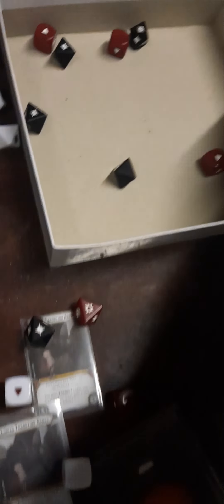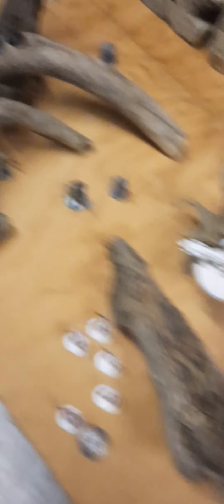Those droids have surge but didn't get any surges, so I'm not worried. The Magna Guards rolled guardian and blocked the hits — nice! That's the end of the move for the clones. That was a clutch save for the Magna Guards.